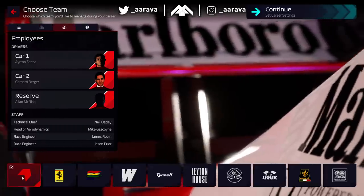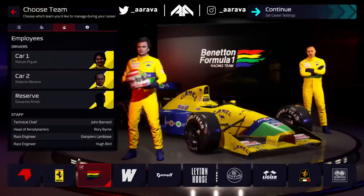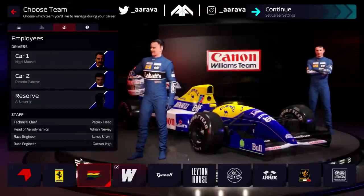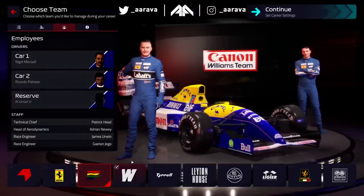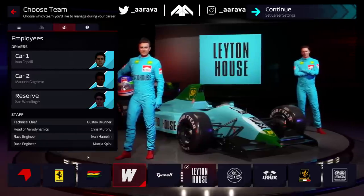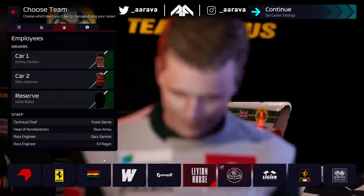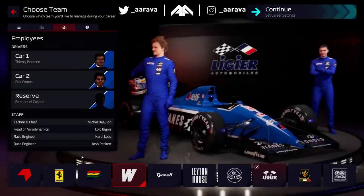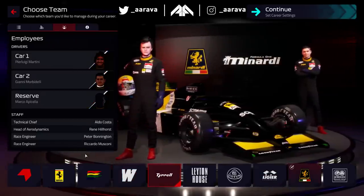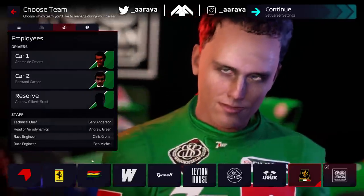McLaren with Senna and Berger. Ferrari with Alain Prost and Jean Alesi. Benetton with Nelson Piquet and Roberto Moreno. Williams with Nigel Mansell and Riccardo Patrese. Tyrrell with Stefano Modena and Satoru Nakajima. Leighton House with Capelli and Mauricio Gugelmin. Team Lotus with Johnny Herbert and Mika Hakkinen. Ligier with Thierry Boutsen and Eric Comas. Minardi with Pierluigi Martini and Gianni Morbidelli. And Jordan Grand Prix with Andrea de Cesaris and Bertrand Gachot.